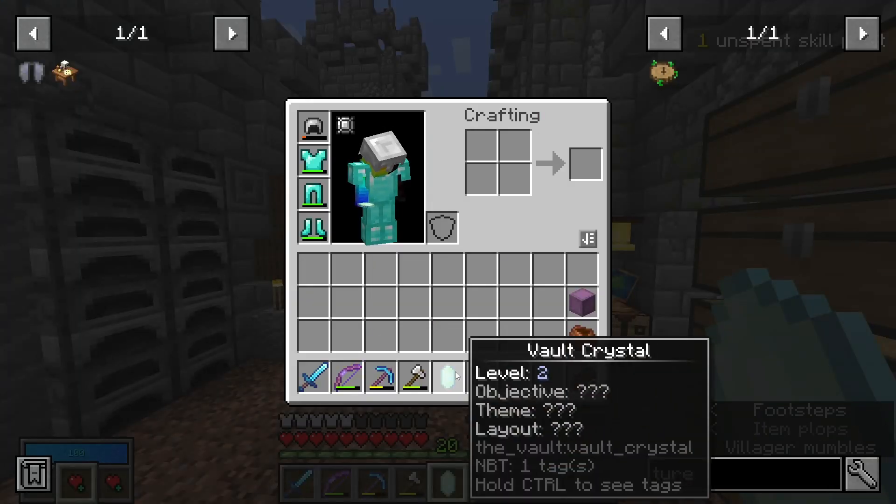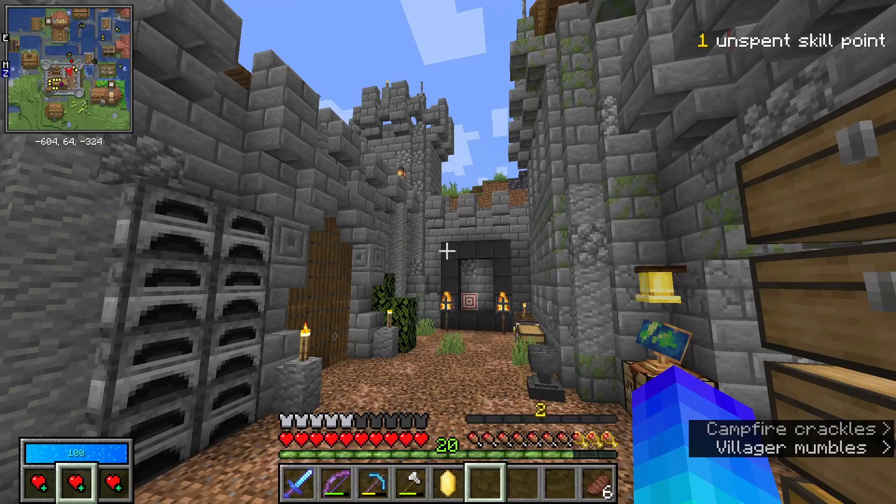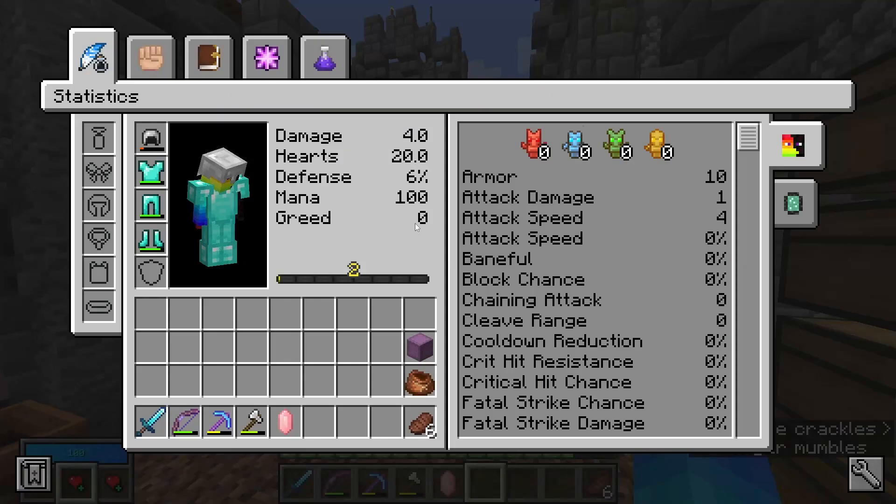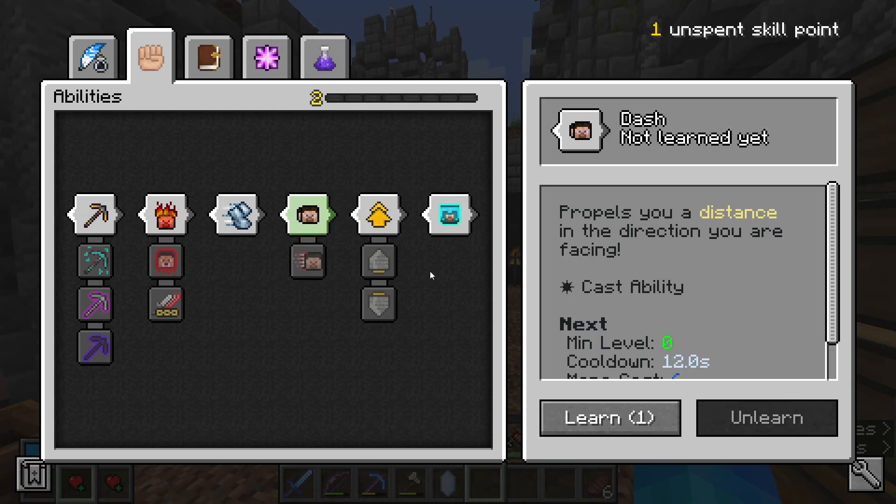One dripstone. Another vault crystal - this time level 2. Before we run this vault, I still need to deal with that unspent skill point I have, and I think I'm going to go with Dash.